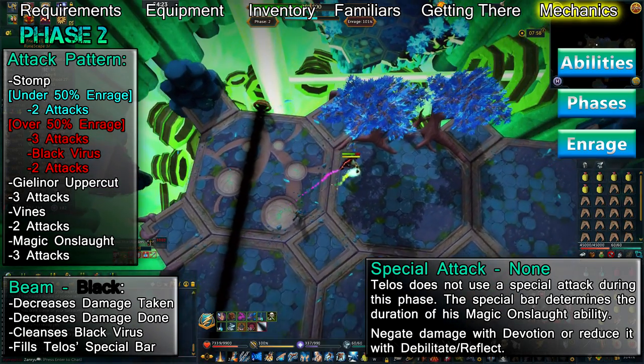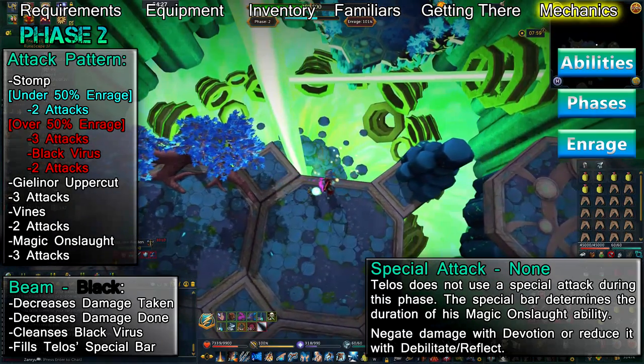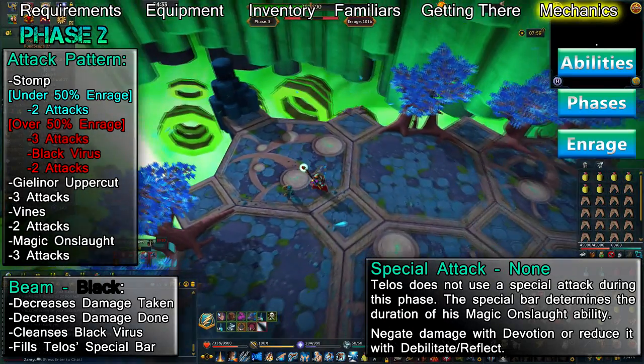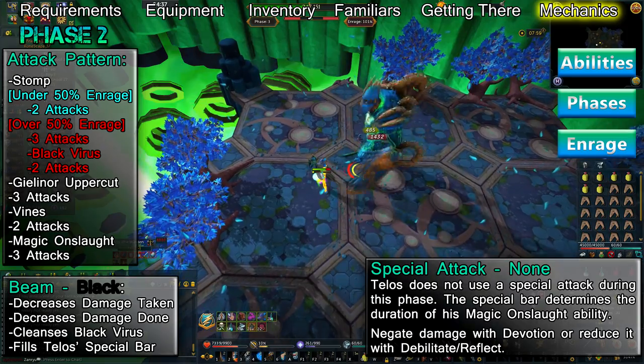A black beam of anima appears during this phase. This beam reduces the damage you deal and the damage you take while standing in it, and cleanses the Black Anima Virus. It also fills up Telos' special bar if he stands in it. Telos doesn't have a special attack during this phase; instead, the special bar is used to determine how long his Magical Onslaught will last.